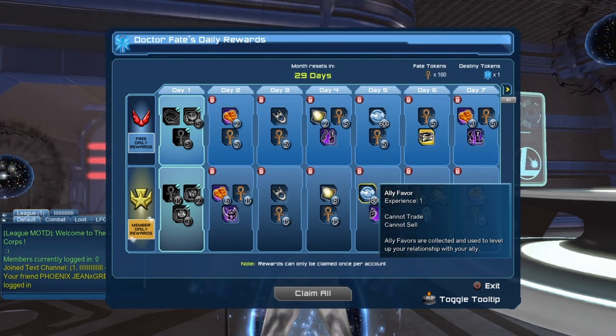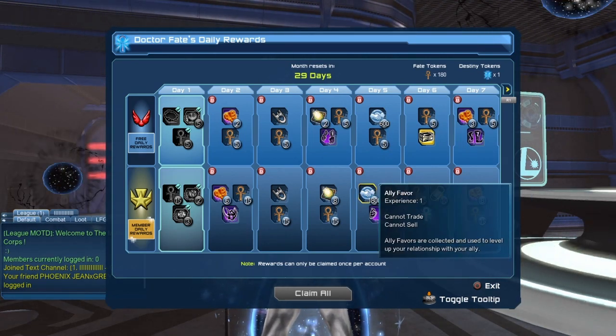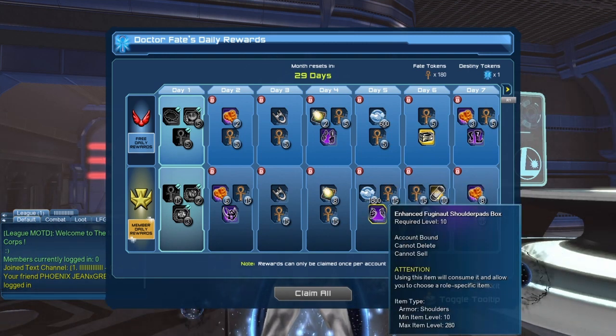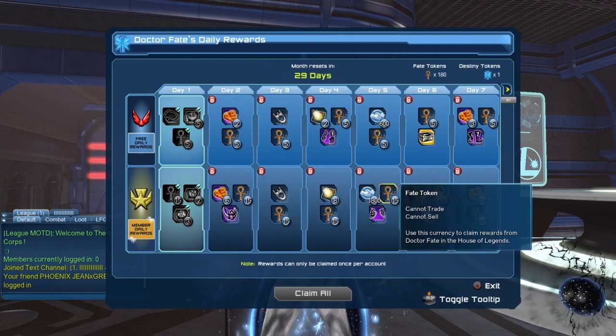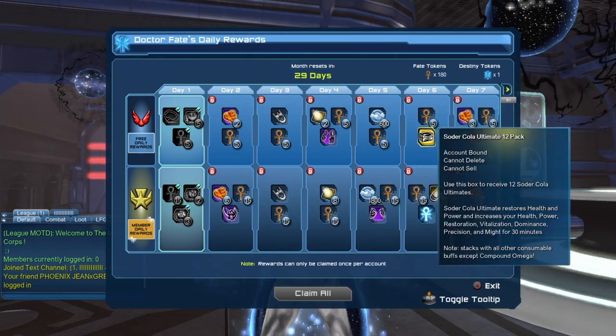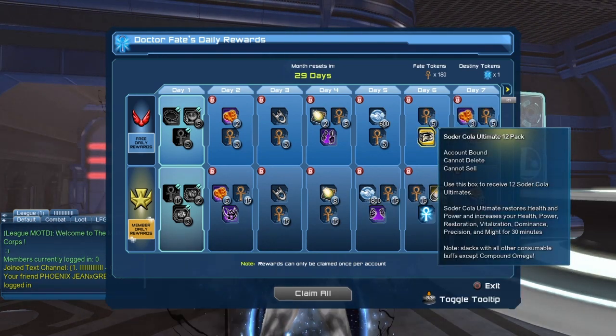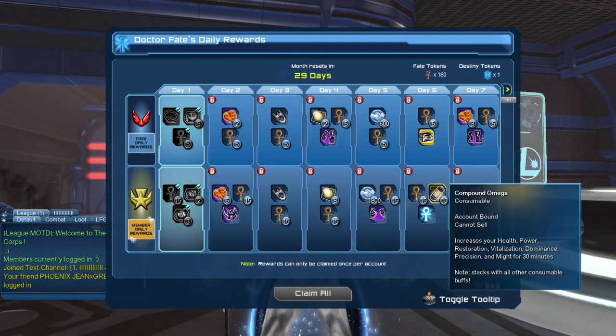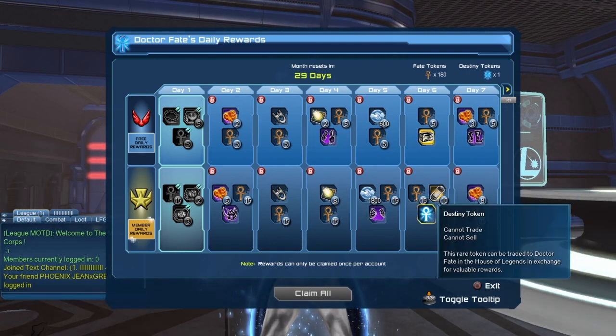Legendary players will get 1800 extra ally favor, 15 fate tokens, and the Enhanced Fujinaut shoulder box. On day 6 we'll get 5 fate tokens, the Sword Art Kola Ultimate 12 pack, and legendary players will also get 15 fate tokens, 10 compound omega, and 1 destiny token.